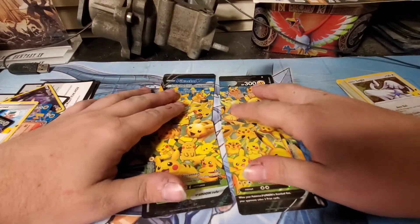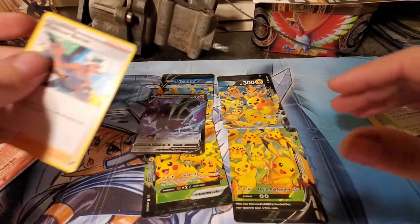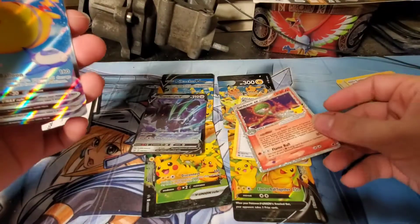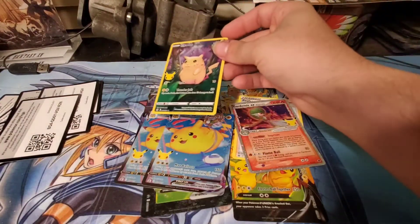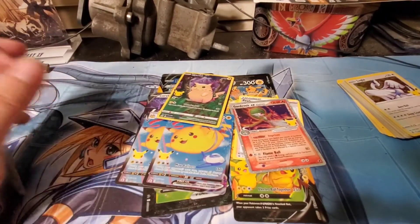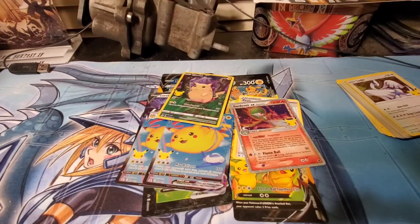I got a Corviknight V from Battle Styles, Professor Burnett came with the Pikachus, Gardevoir EX Delta Species — very cool — two flying Pikachu V-Maxes, and a shiny full-art Pikachu with the old school art. That's all I have. I'll make another video when I get the Elite Trainer Box, hopefully soon — they're really slacking on that pre-order. Subscribe for more of these; I like to do them more frequently now that cards are actually purchasable again. See y'all next time!